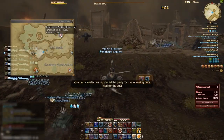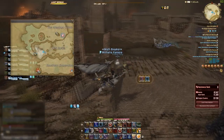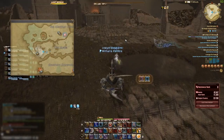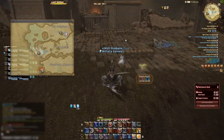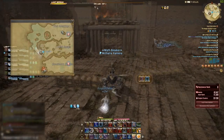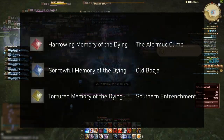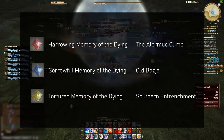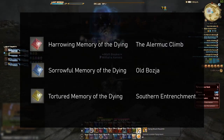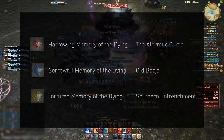There are three subzones in BSF and each will have events in them that give a chance of dropping a type of memory fragment. Note that these zones are gated. You start off in the Bozjan Southern Front's first zone. To get into the second zone, Old Bozja, you need to be resistance rank 5. To get into the Alurma Climb, you need to be resistance rank 8. The tortured memory of the dying drops in the first zone, the sorrowful memory of the dying drops in Old Bozja, and the harrowing memory of the dying drops in the Alurma Climb.